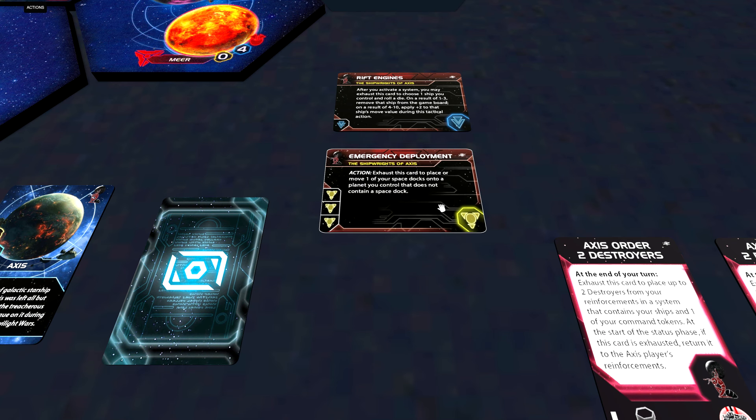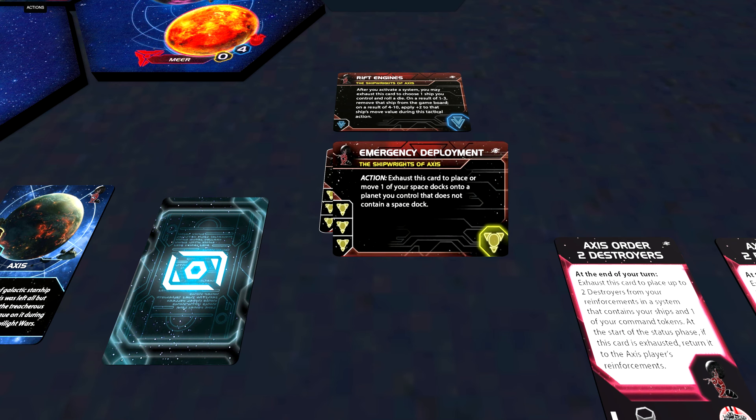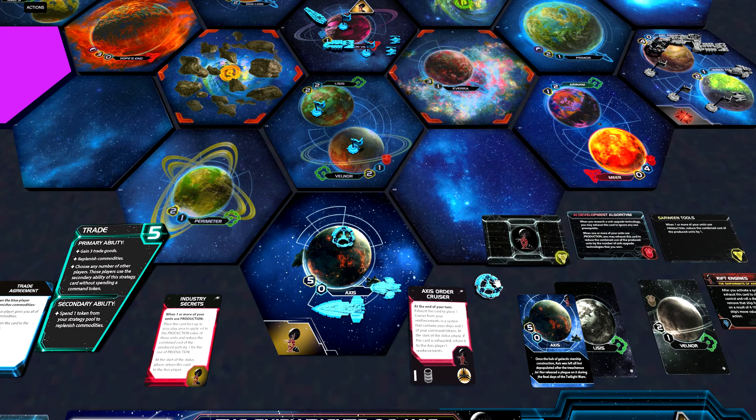The second faction technology is called Emergency Deployment and it requires three yellow technologies to research. It's an action: exhaust this card to place or move one of your space docks onto a planet you control that does not contain a space dock. It is convenient to have an extra way to get your space docks out, especially for scoring structure objectives, and I could see a need for moving a space dock — I just don't see how often I'll need that. Since this requires three yellow technologies, I simply don't think it is worth the effort.